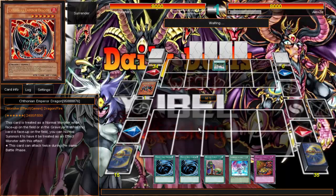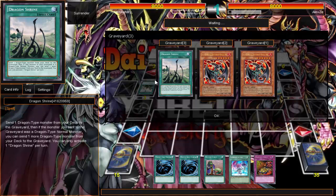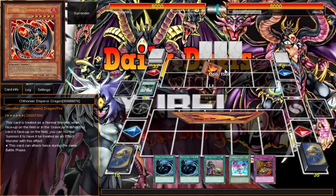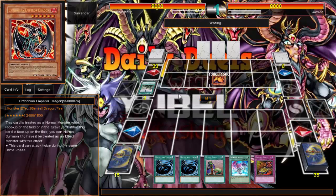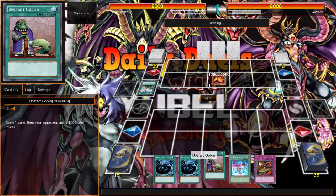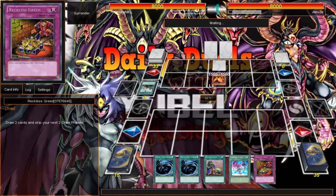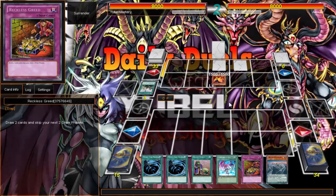Oh okay, some Gemini Dragon. Normal monsters are treated like normal monsters in the deck — interesting. Pretty much the idea is I'm thinking about maybe replacing Recklessness with Card of Consonance, because sometimes I open up pretty slow and don't have any Kozmo normal summon. I'll just summon my Card of Consonance and go from there. That's debatable.